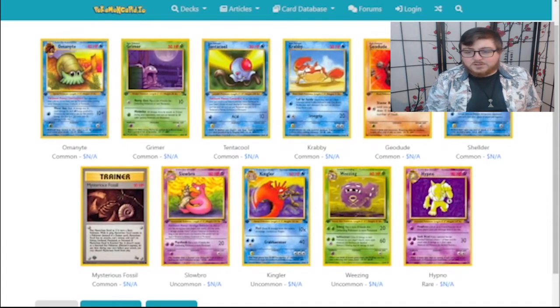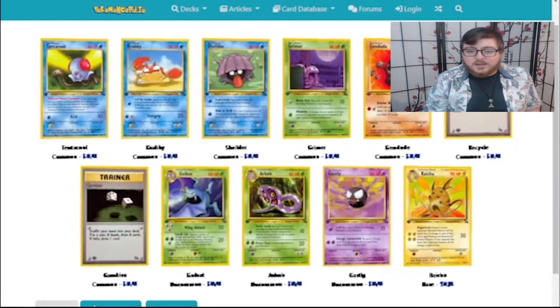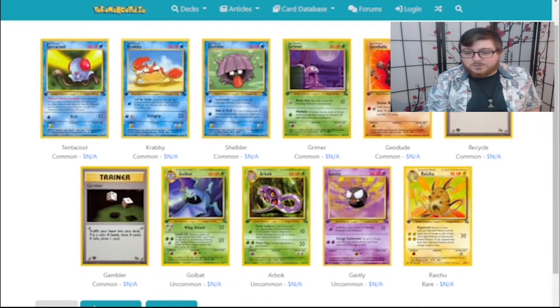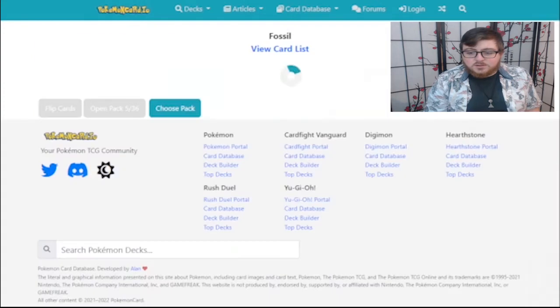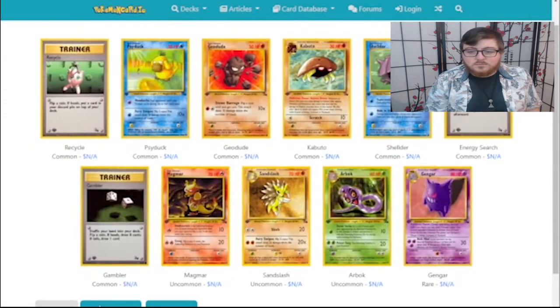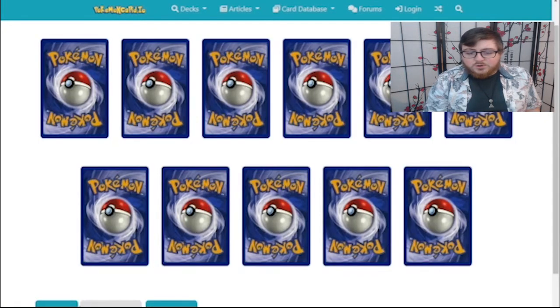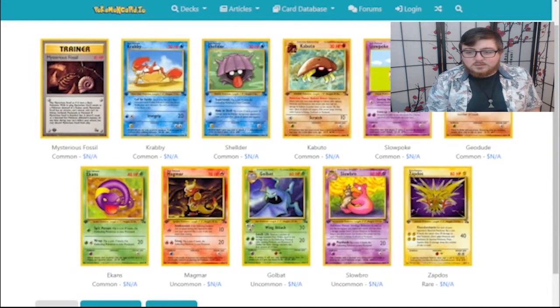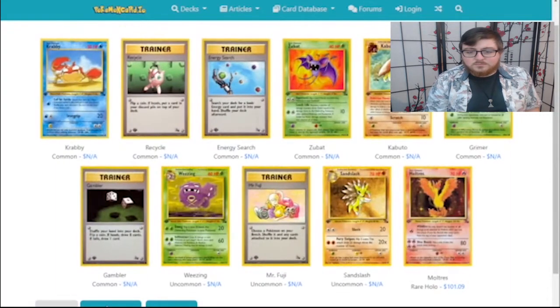Ooh, Mysterious Fossil — I can work with that. Another Mysterious Fossil. Psyduck is nice but what I'm really looking forward to are those Trainer cards. Got an Energy Search, that's good. I also got Zapdos. I might also use Dragonite too, because I got a few of its evolutions backed up.